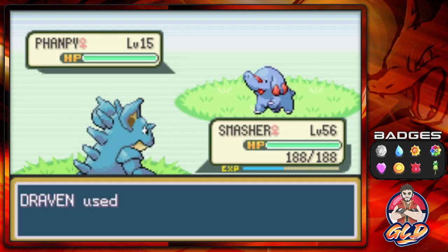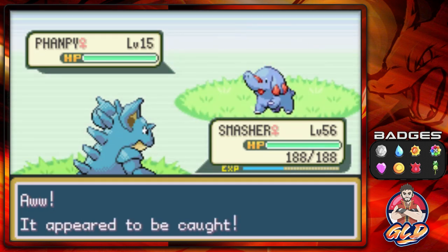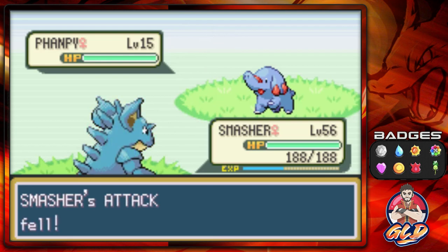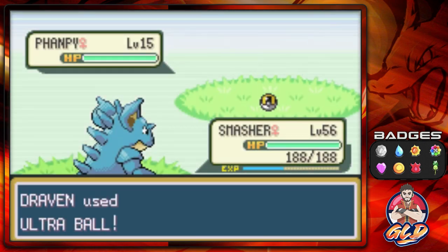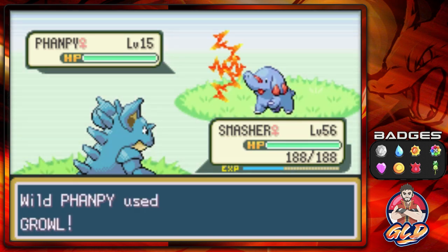Even though Phanpy is a pretty cool Pokemon, this was not the Pokemon I was referring to. Here comes a Growl — it's not going to do anything, so let's keep throwing Ultra Balls. Come on, come on — damn it! We're going to speed through trying to capture this Pokemon.